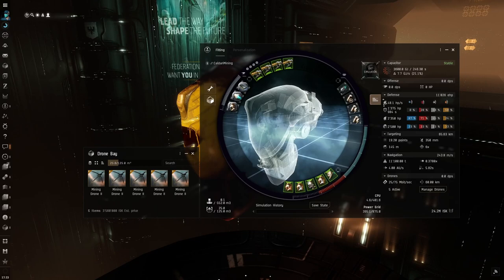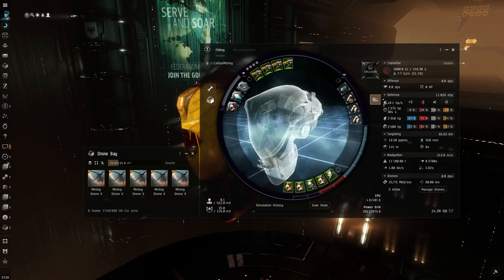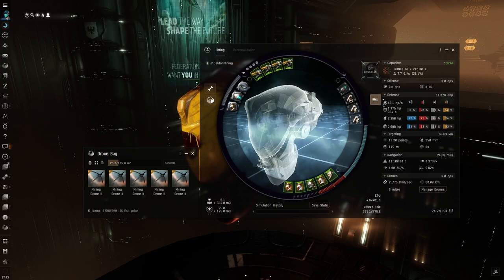Here's the Vexer fitting used in this video. You will find this fit linked below. Keep in mind, this specific fit is tailored to a pilot that has max tanking skills and supports the Gallente mining sites only. If you want to run any other faction's mining operations, you will need to adapt the tank accordingly. More information about each faction's damage types and e-war for homefront Meta-Liminal Meteorite operations can be found in the linked playlist.